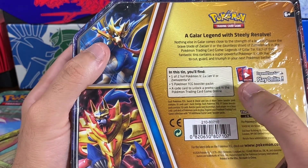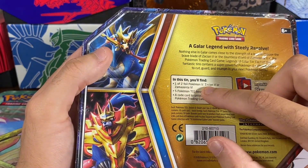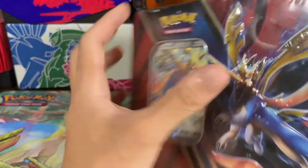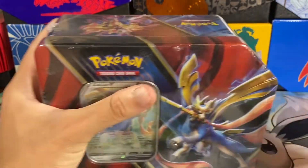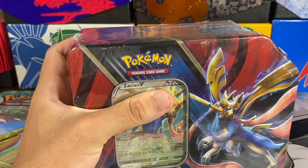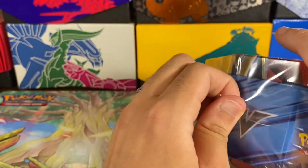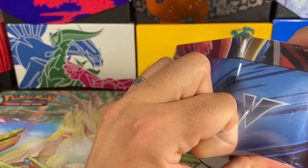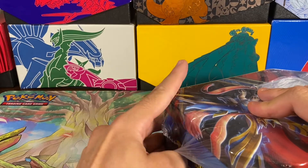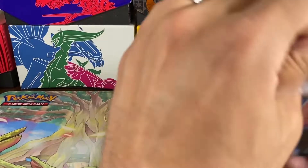Essentially it's the Zacian Galar Legend Box — not really sure of the exact name — but it has the Zacian V foil with five booster packs. I believe it's the Sword and Shield set, the original Sword and Shield base set. I was going for a master set on those, so hopefully we can pull some cards I don't have. I'm not sure what I need in terms of secret rares and reverse hollows. It could also be a few newer sets like Rebel Clash. Let's see — five packs, a decent chance of pulling something pretty awesome.